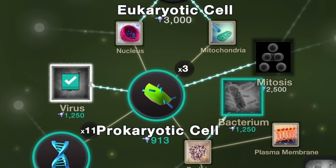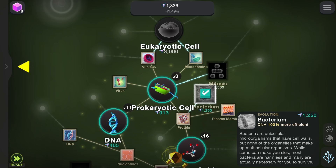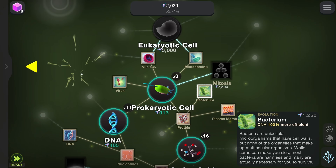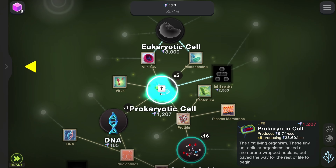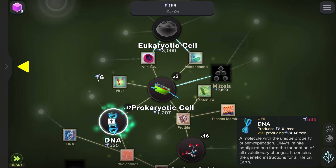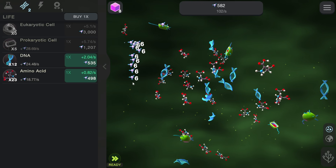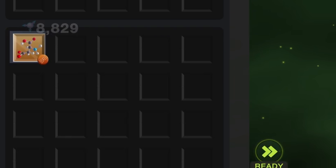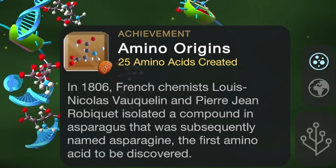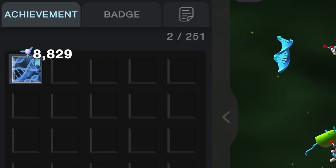Now we start to get to the spicy stuff like a virus for $12.50, and the bacterium which is also $12.50, which actually helps the DNA. But the prokaryotic cells are doing the most for us right now, so we'll get more of those. We get the DNA because we can afford it, and we'll buy enough amino acids to raise their income rate to 20. We also get some achievements because we bought 25 amino acids, and there's the one for the first organism, which gives us some free entropy.